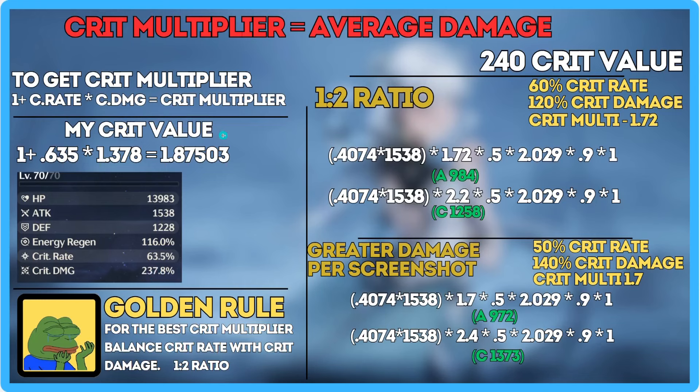Looking at my Crit Value, it's 63.5 over 137.8. In game it says 237.8 — what I've done is removed 100 from this equation, because Wuthering Waves puts in a flat 100 that you're always going to do. They don't include this in any other damage bonus — not fusion damage, nowhere else — but for some reason they do have it on Crit Damage. Genshin Impact does not do this, so this is the first game I've seen that does it.